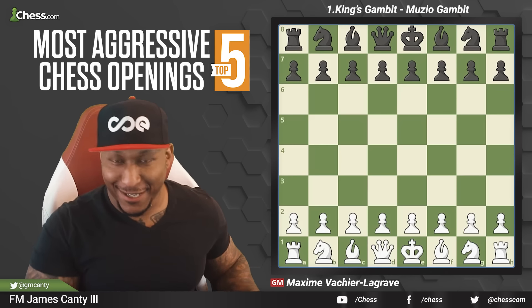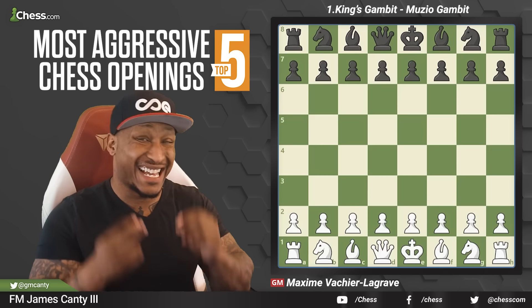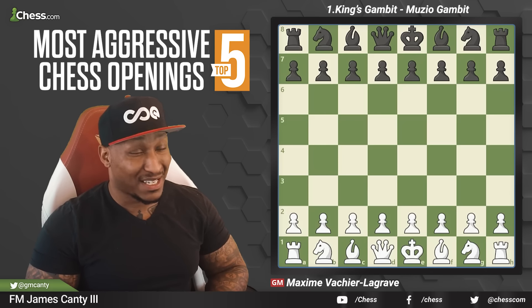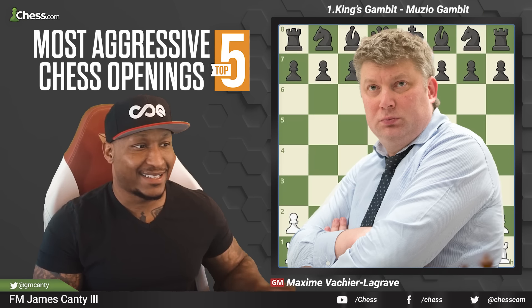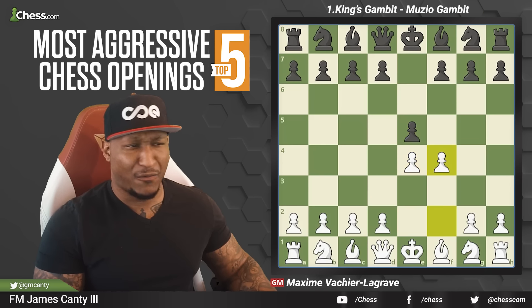Let's move to the most aggressive opening, number one — the King's Gambit. Today we're going to look at the Muzio Gambit, where we sacrifice a knight on the f3 square. Very crazy stuff happens in the King's Gambit already, but the Muzio Gambit in particular — this is a game from Shirov back in 1990. After e4, e5, f4 — very aggressive. After e takes f4, knight f3, stopping queen h4, then g5 defends the pawn, and after g5, we go bishop c4. After bishop c4 hitting f7, it's already kind of wacky.